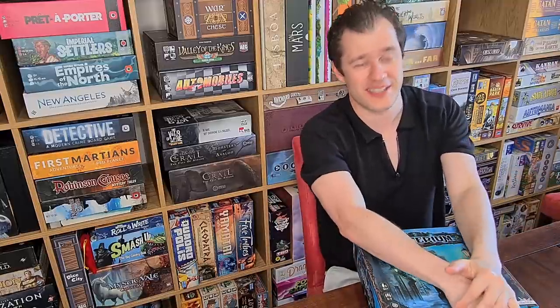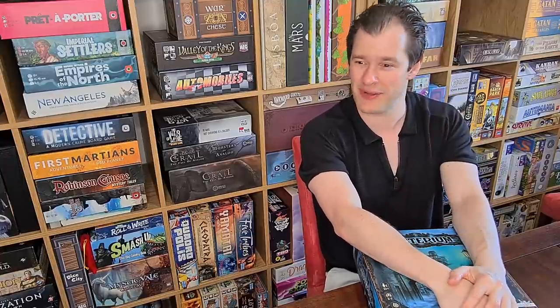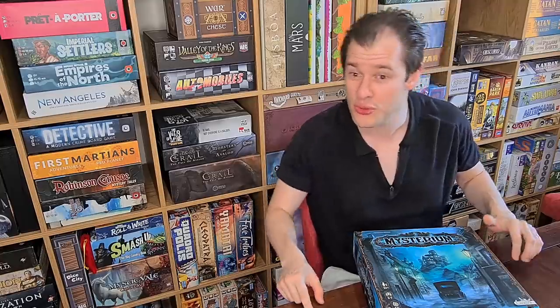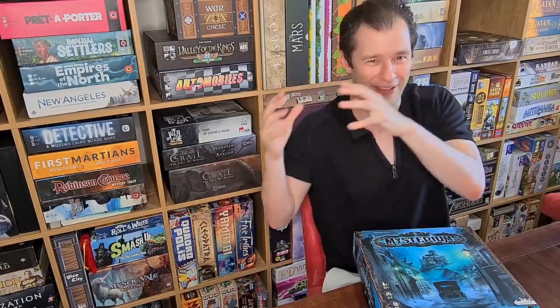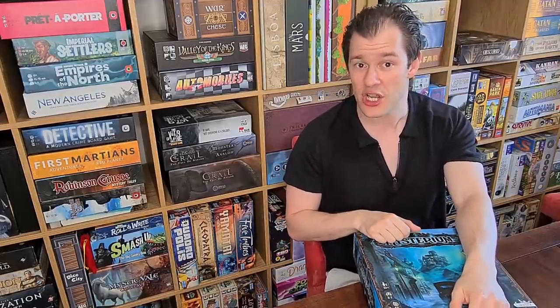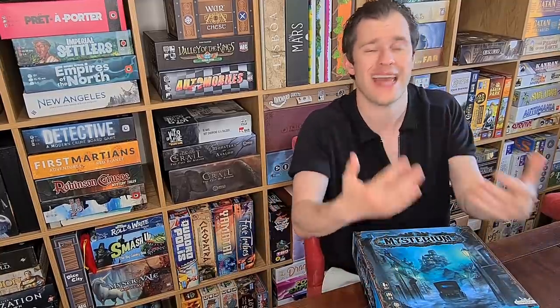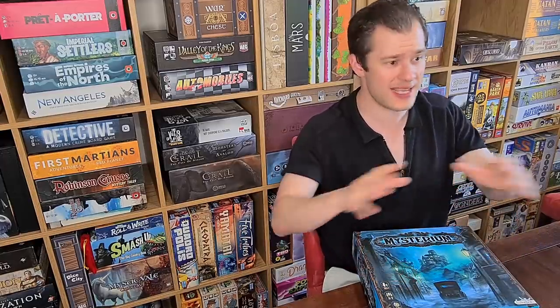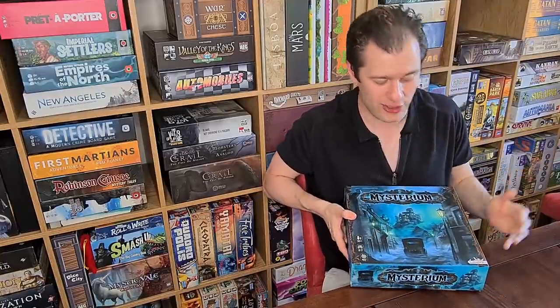You watch each player look dumbfounded at what on earth you're trying to tell them. It could be a subtle hint — that tiny little piece of clothing with buttons — or something obvious like most of this card is green, so is most of that one. It encourages discussion among players. I love playing the ghost in this game — that tension of choosing cards and coming up with decent clues. And I love watching the table discuss and have fun. Teaching this game is easy: I just say I'm the ghost, because most new players don't want that responsibility.